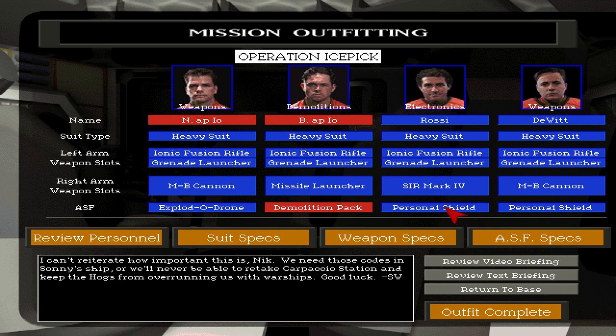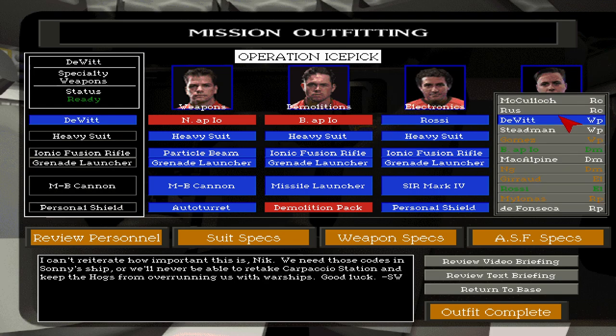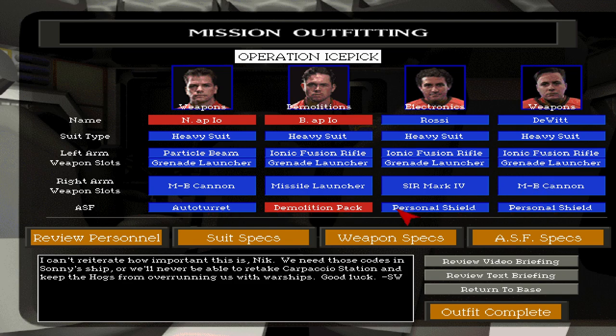We could try for stealth but the stealth in this game is rough. They're recommending a heavy suit, so maybe not. MB cannon — very nice. And a particle beam. I don't want an exploder drone — I want auto turrets. Brand's gonna fly it. Rossi is my electronics guy. I'd rather have Gags but he's on another mission. For weapons — who I want is gone. I'll give DeWitt a particle beam. Actually, he might be better with the ionic fusion rifle, and a personal shield for him.